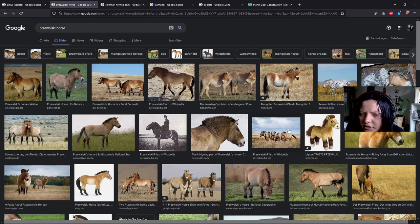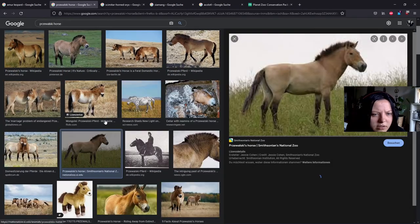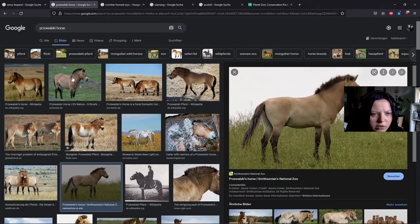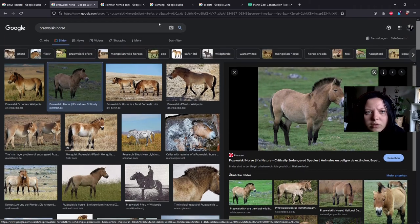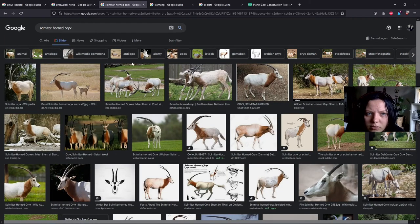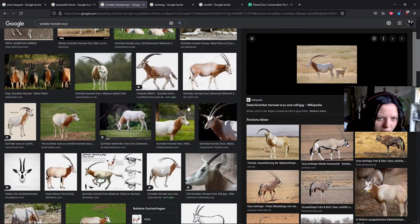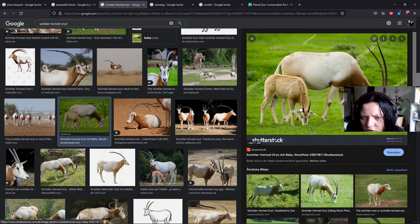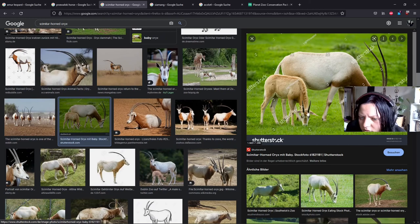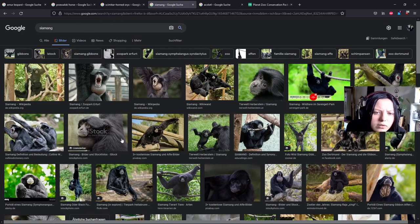There we have the Przewalski horse - looks good. Frontier just nailed it. Then the oryx with the baby. They did a nice job, not gonna lie. They just copied them perfectly.